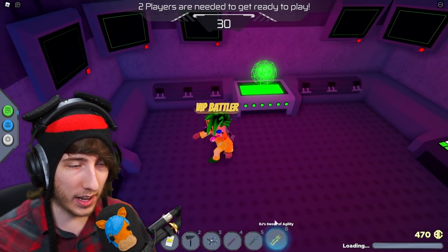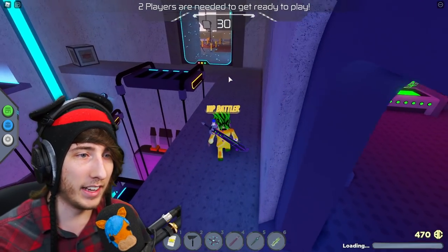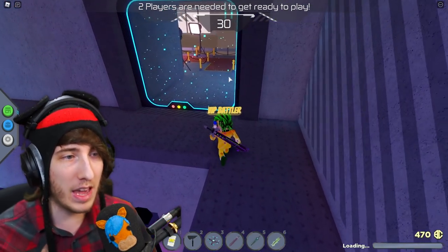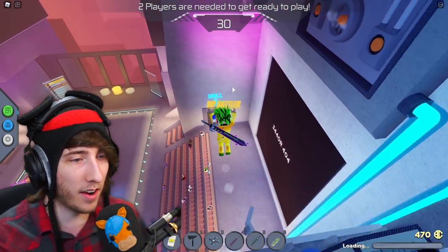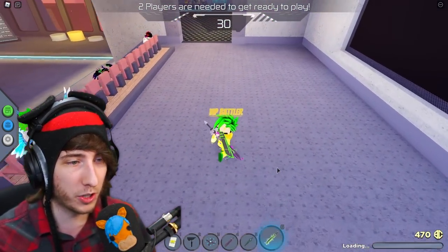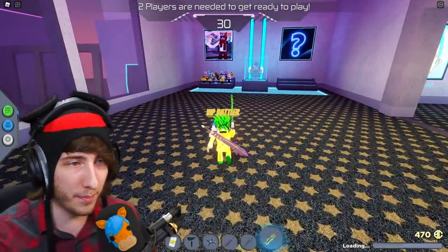For you, the levers aren't going to be switched down yet — it's a little bugged for me right now, but I'll show you how to do it anyway. Come on up here, charge it up, and once your green sword is charged it's going to give you a speed boost. Green sword of agility — makes sense.